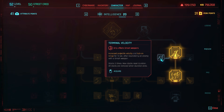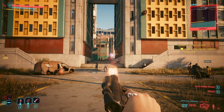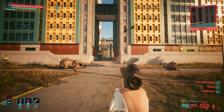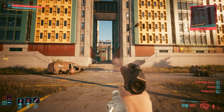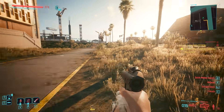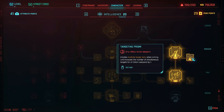Terminal Velocity: increases projectile velocity and lock-on range for 10 seconds after neutralizing an enemy with a smart weapon — stacks three times, new stacks reset the duration, and all stacks are removed when duration ends. From a distance I normally can't lock on with hipfire, but after getting a kill I get one stack and can lock on. A second kill before 10 seconds gives two stacks with even more range and faster velocity.